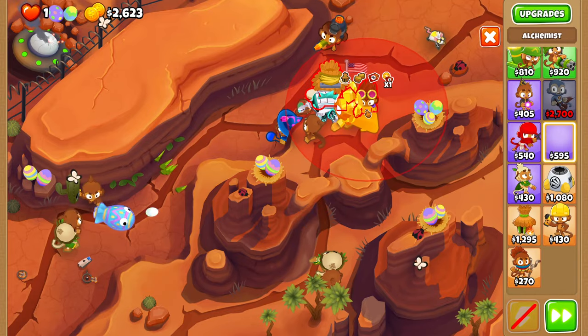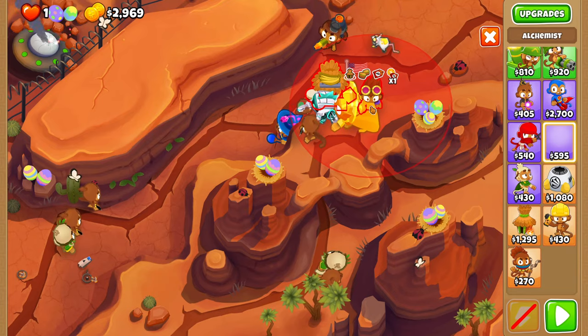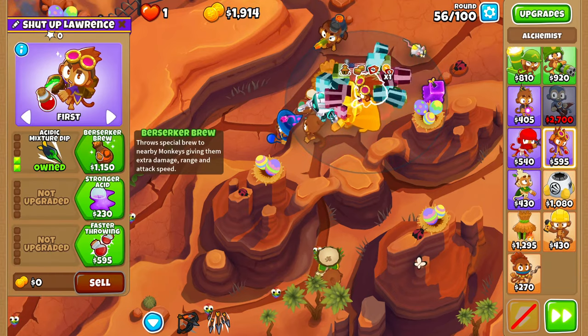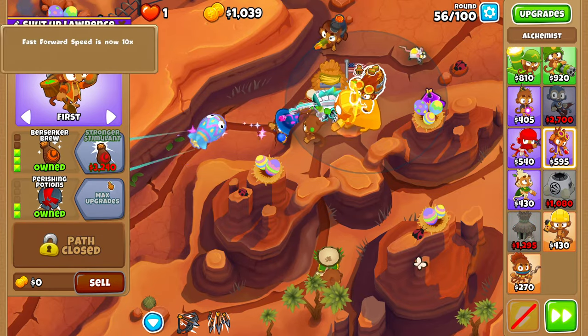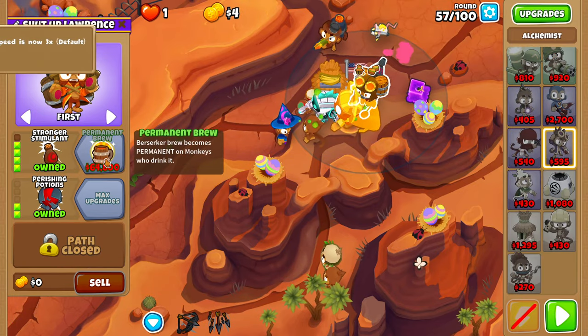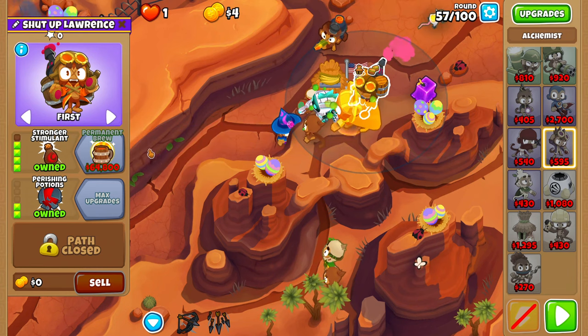Now we'll be buying the real MVP of the run — Permabrew. Well, not a Permabrew yet; it's just going to be a 420 Stronger Stimulant Alchemist. We want him to be right here so he prioritizes the Super Monkey, because that's our strongest tower. You should get the Stronger Stimulant before round 58. Now we just have one final tower to buy before we start the $65,000 save-up for Permabrew, and we'll get it on round 61.